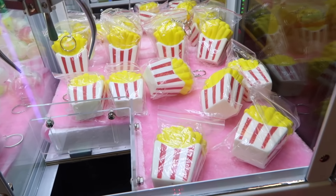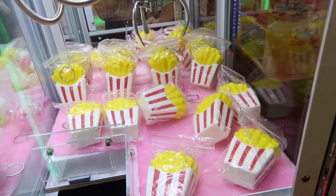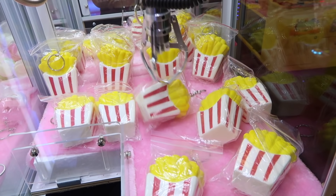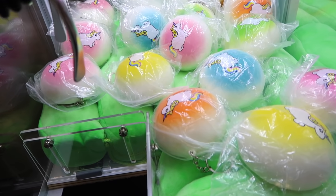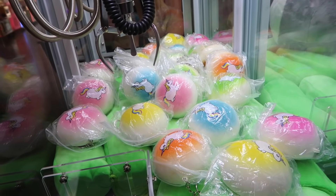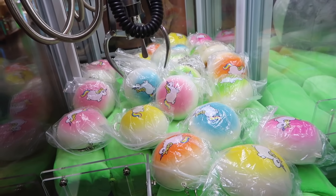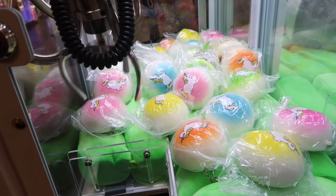We're gonna try for a squishy french fry. Let's see if we can get some french fries. We gotta line it up - I think it looks good. I gotta get around the back of it and the front. Come on, grab it. Weak. We're gonna try this squishy unicorn bun claw machine. I think I'm gonna try for the yellow one - it looks kind of big for the claw, but let's see if it somehow will pick up. I feel like the claw is way too small for it. Oh, there's no way, the claw's too tiny.